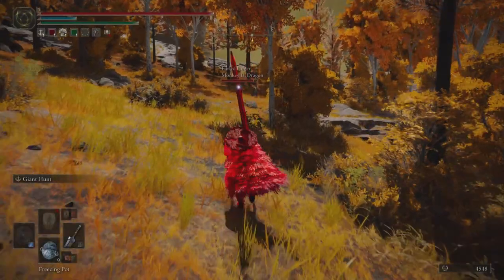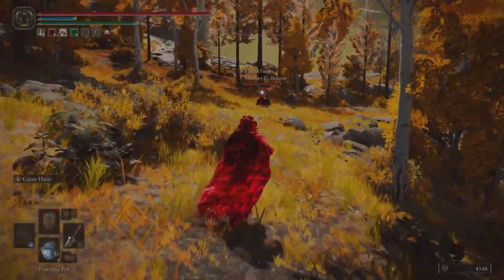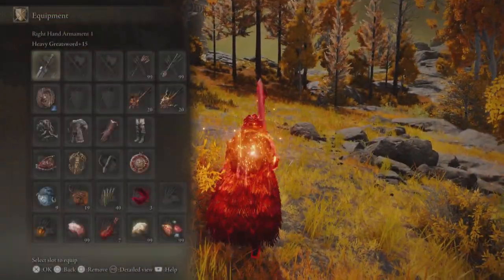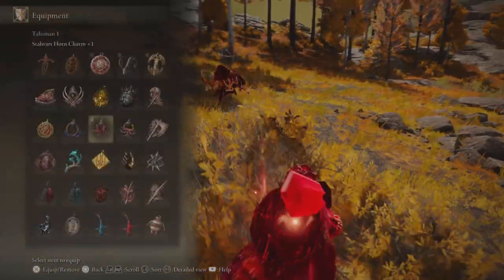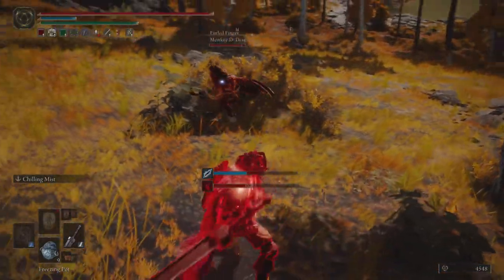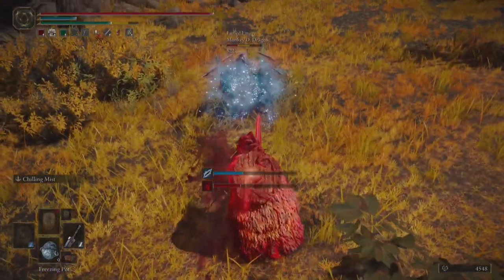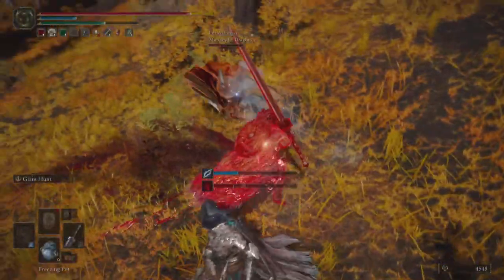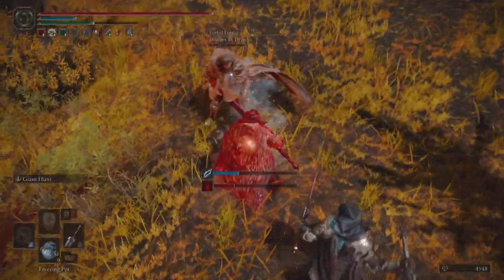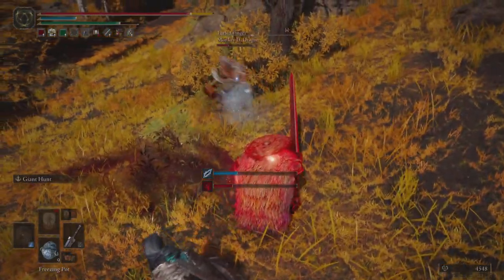We're still able to negotiate the incoming damage and the playstyles of these opponents with the added benefit of hyper armor and the high damage associated with a colossal sword. So it is viable to run lower poise builds with colossal swords because you have natural hyper armor.